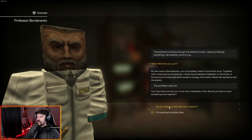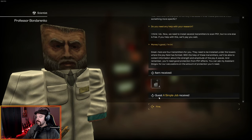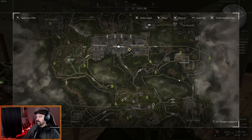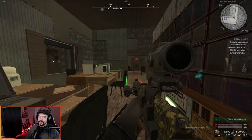You ask him does he need any help with his research. If the money's good, you're in. He gives you four transmitters and you get the quest 'A Simple Job.' All we have to do is go plant the transmitters in the dump in four locations. I'm going to make that run and I will see you guys here shortly.